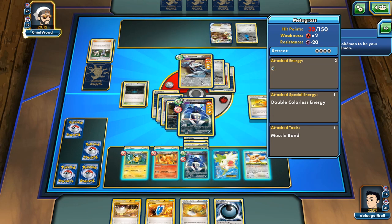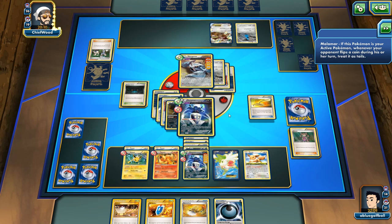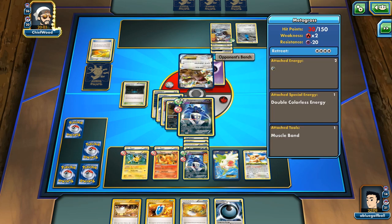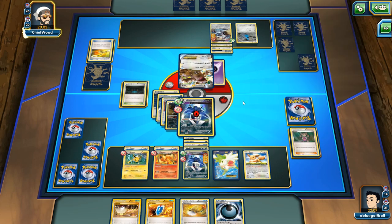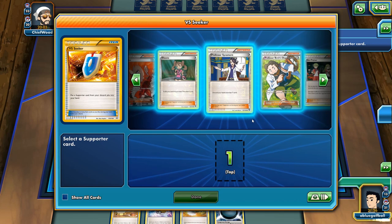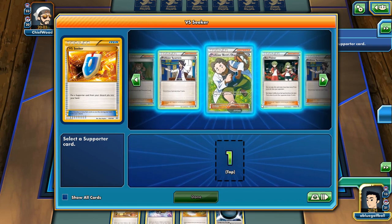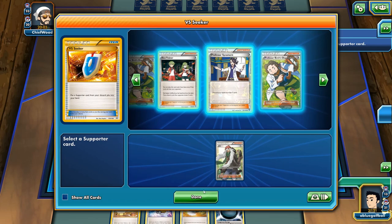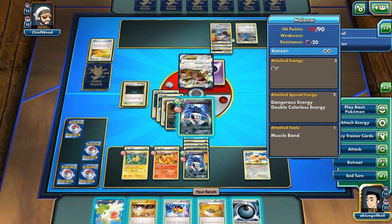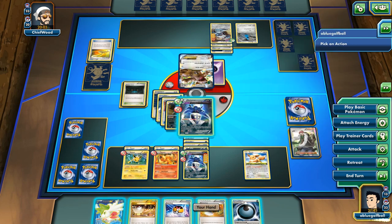We see an Escape Rope — bringing out our Malamar. My opponent will switch into the Klingklang. We do have VS Seeker, which we can play for Lysandre and knock out that Metagross. My opponent goes for a Triple Draw. We'll have a hand size of 6. We do have Ace Trainer — I can really be a jerk and just play Ace Trainer, put my opponent down to 3 cards. I could play Lysandre, but it's pretty tempting. Could go with AZ too — AZ up the Shaymin, draw until we have 6. We're just kinda messing around at this point. I could definitely finish off that Metagross, but I just want to mess around and continue to confuse. It's just too funny to confuse.